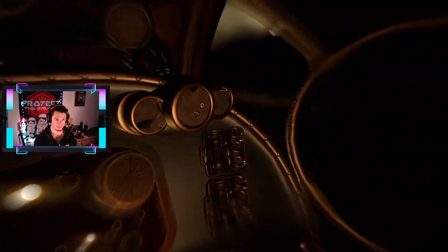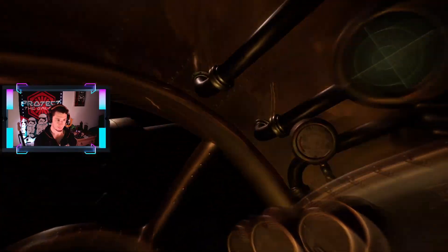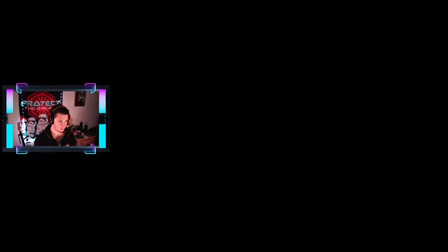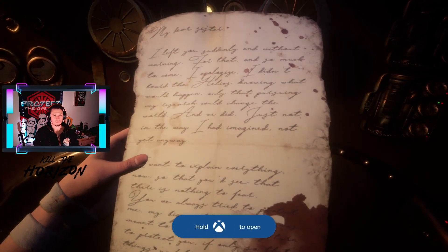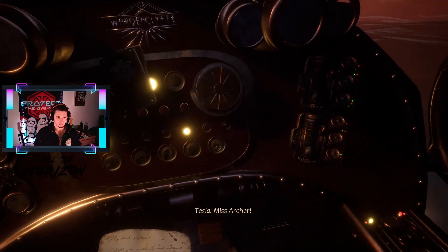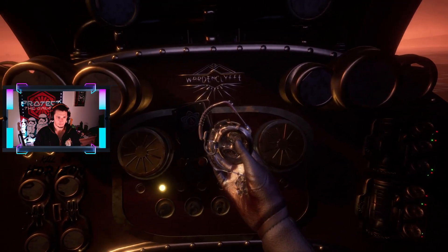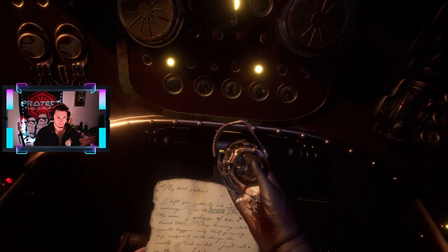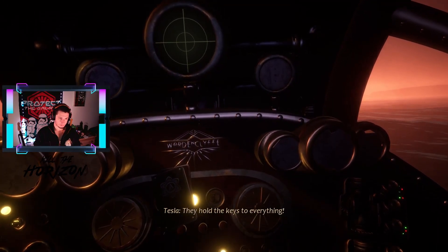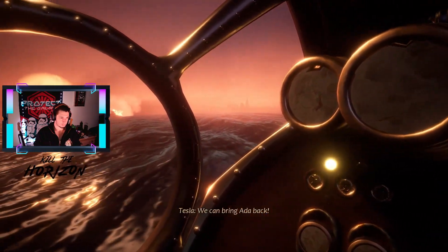What the hell is this? Am I flying over the ocean? Miss Archer, is the research safe? Yes — it's right here. Why? Tesla: 'The research — I understand it now. They hold the keys to everything. We can bring her back. We can bring Ada back.'